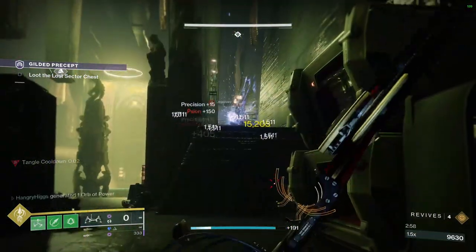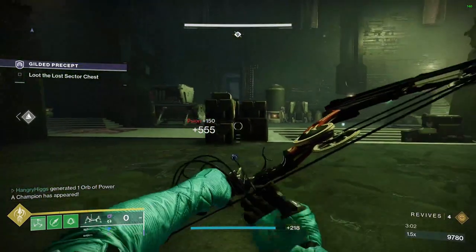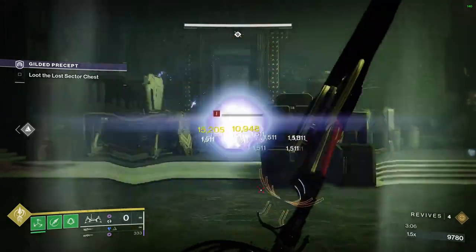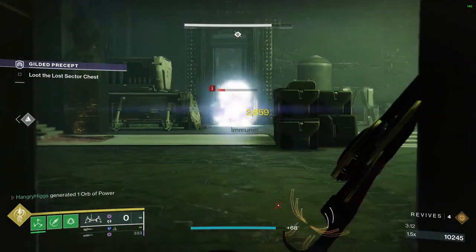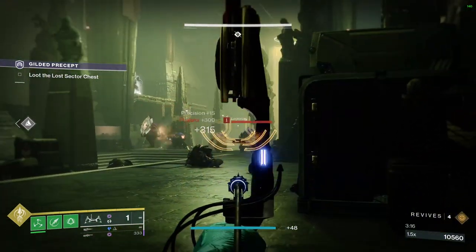These enemies up here can be a nightmare. The scions as well — you need to keep a real eye out for them because they will hurt you. They won't just snipe you; they will sneak up behind you and slap you into oblivion. And these phalanxes with shields — we all know about them.